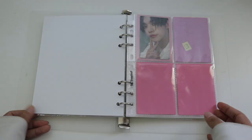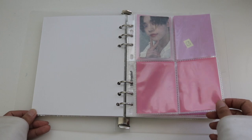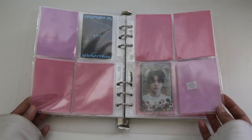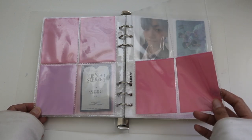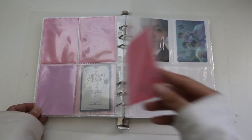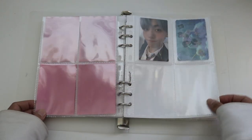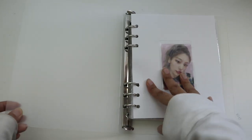And then this is my TXT section. I am only collecting the newest album, Freeze. I collect Hyunjun and Taehyun, but as you can tell I haven't been working on it. But I did pull Soobin. I think I meant to put these here — anyways. That's everything in this binder. I guess I couldn't really talk about what I was attempting to say.